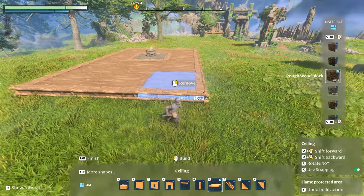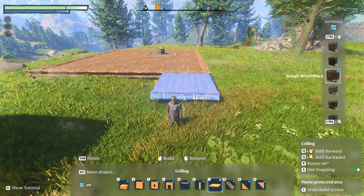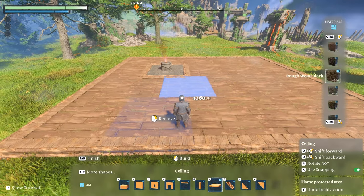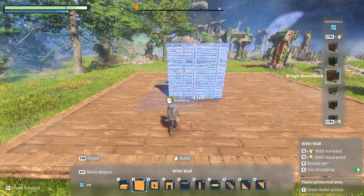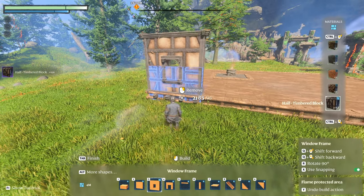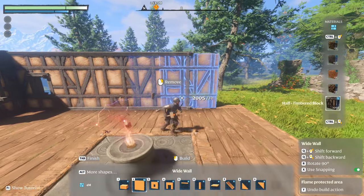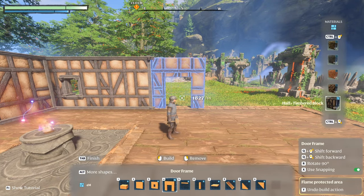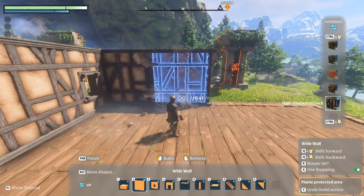The reason I'm using the ceiling rather than the foundation is that the foundation takes 256 of that block, whereas the ceiling blocks only cost 32. So I'm going to go all the way around the altar using the snapping grid, then place another row at the front, and another row all the way along the right-hand side of the structure and out by one more. This is going to be the layout of the actual structure. Now I can grab the four-meter wide walls and change the material to half-timbered blocks.